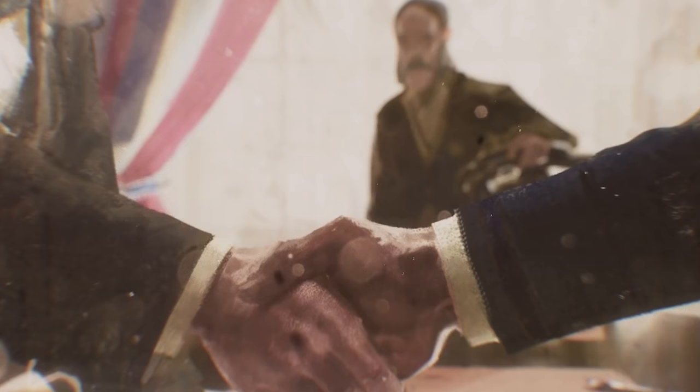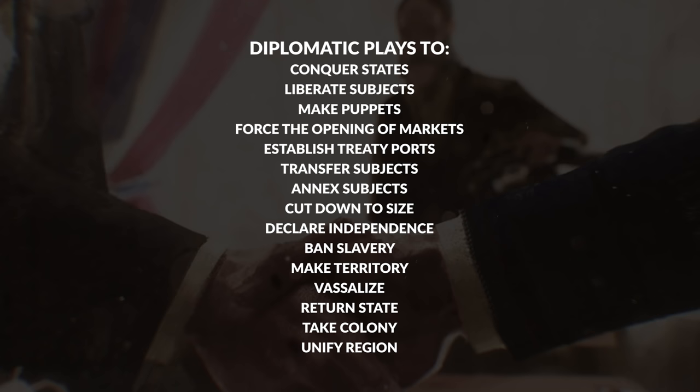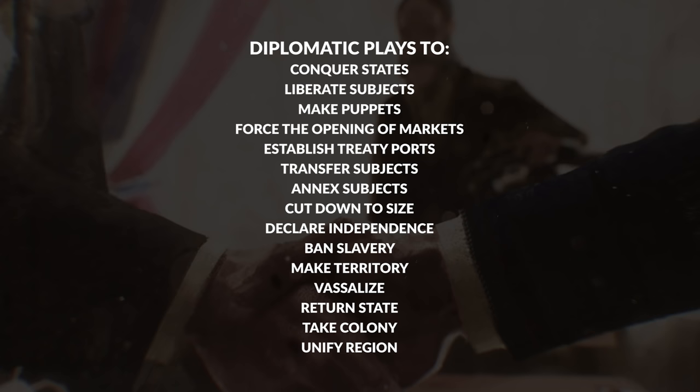Diplomacy should always be a matter of tense negotiations, as opposed to a simple one- or two-click interaction. To that effect, diplomatic plays are being introduced as an attempt to get something from another party that can potentially result in conflict, but doesn't necessarily kick one off right away. Diplomatic plays can be used to conquer states, liberate subjects, make puppets, force the opening of markets, establish treaty ports, transfer subjects, annex subjects, cut down to size — which is a way to reduce a target's prestige — declare independence, ban slavery, make new territories, vassalize a people, return a state to its original holder, take colonies from others, or unify regions like Germany or Italy.